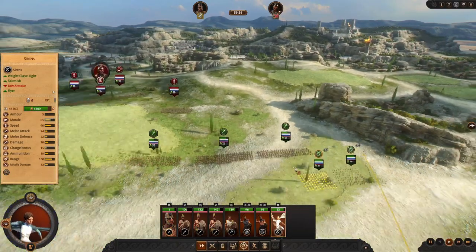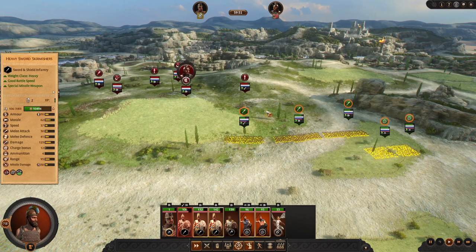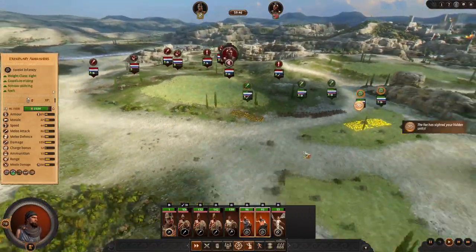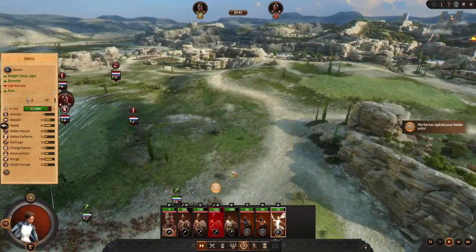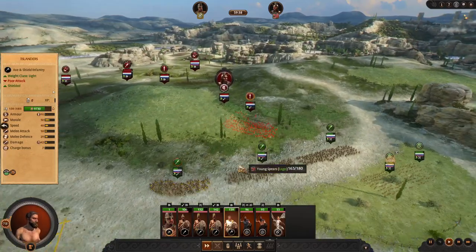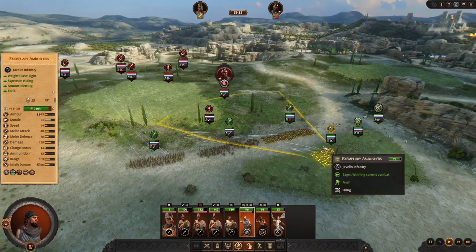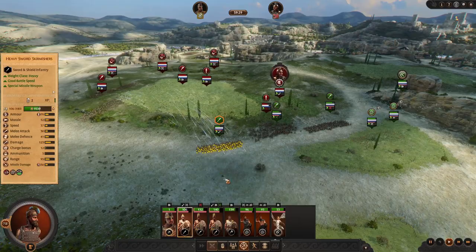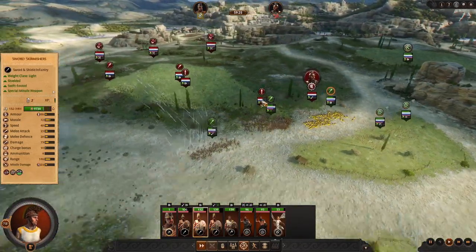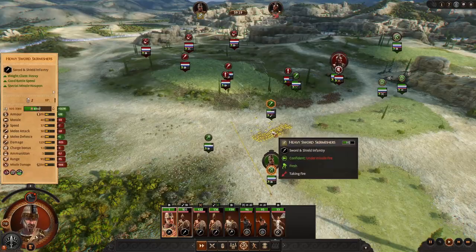Bring your Sirens around the flank and adjust your army according to how the enemy presents themselves. As you can see those young spears are not having a great time. I'm doing this guide on extreme unit size - it varies a little in terms of difficulty. I found the most 'normal' unit size would be Large rather than Ultra or Extreme, but to each their own. Fall back with your heavy sword skirmishers - they're taking a little damage but that's fine, we put them there for a reason.